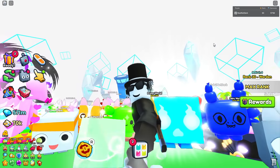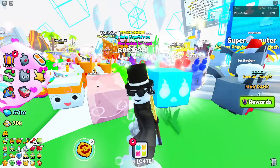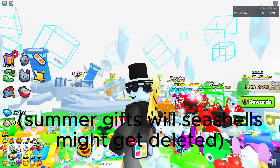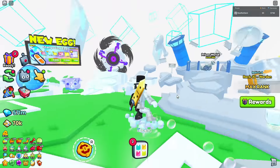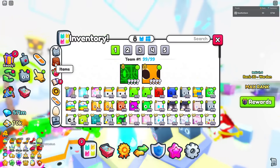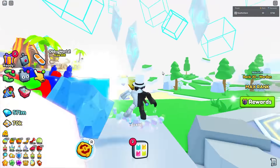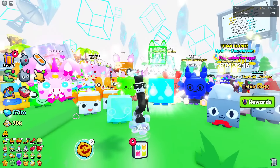Seashells are something you should be selling right now because they're going to go down a ton. Here's the thing though — seashells will go down during the summer event, but once the summer event is done they'll go back up a little bit because seashells will most likely only be obtainable in the obby world. The only real thing seashells do is they're used for the summer gifts, so I would recommend selling these now.